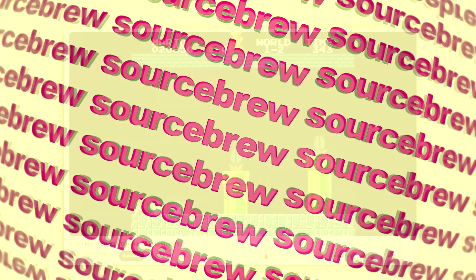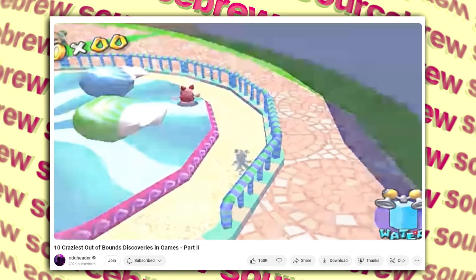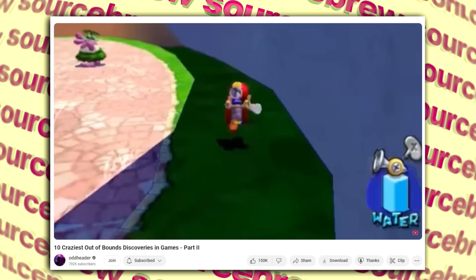If you manage to glitch underneath the map of Pinna Park in Super Mario Sunshine next to a carnival ride-looking thing, you'll find nothing out of the ordinary — but if you angle your camera to just the right spot, you'll see a question mark underneath the surface, which from a lower angle reveals itself to actually be the only Goomba in the game. When found in the files it was named 'Kug' — possibly a cut enemy from the game, though it's only a crudely drawn 2D model.